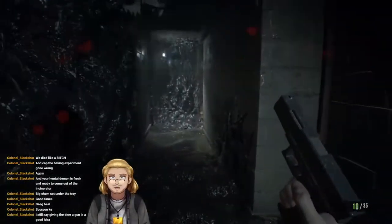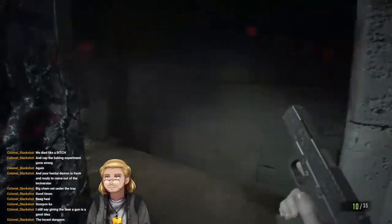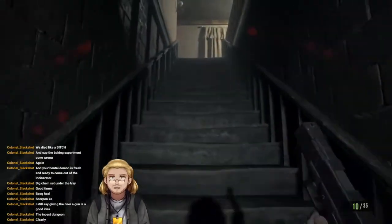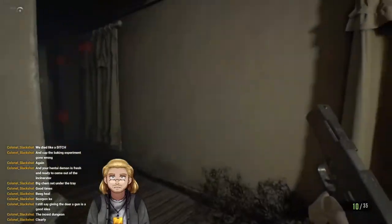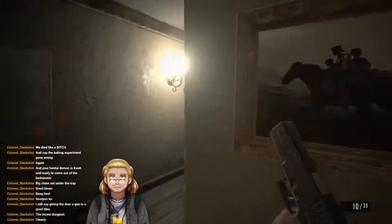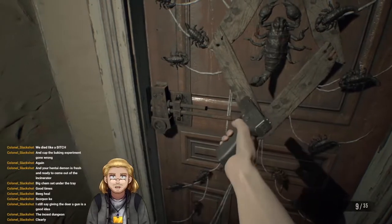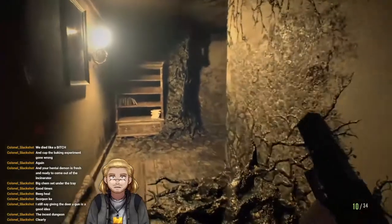Giving the deer a gun might be a good shout, but unfortunately we do not have any guns to spare — I've only got the one I'm using. Back upstairs. Let's use the scorpion key — clicked one too many times there. Scorpion key, that has now opened that door.